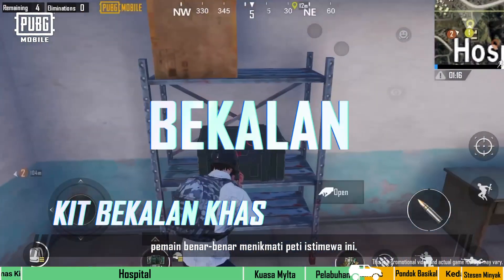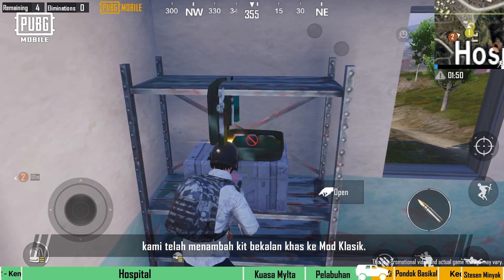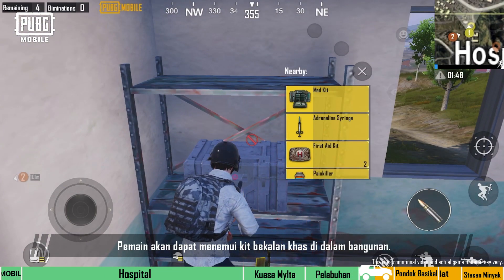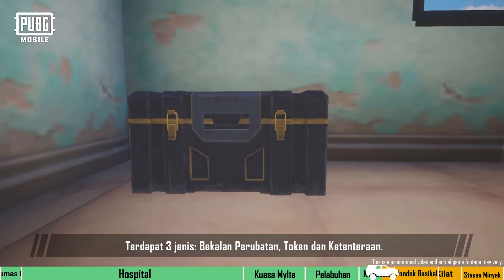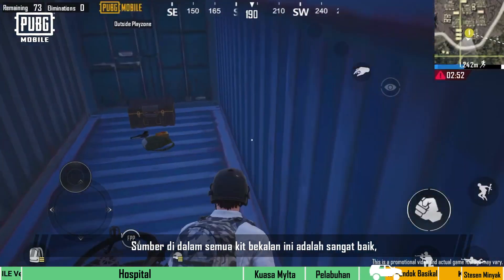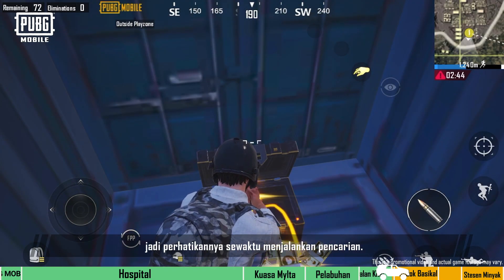During the previous themed modes, players really enjoyed the special crates. In the new version, we'll add special supply kits to classic mode. Players will be able to find special supply kits in buildings. There are three types: medical, tokens, and military supplies. The resources in these supply kits are very good, so keep an eye out for them when searching.